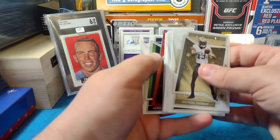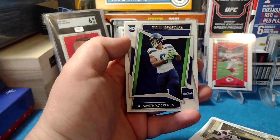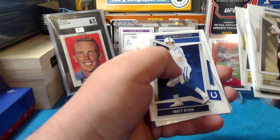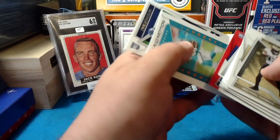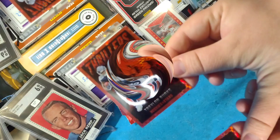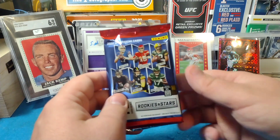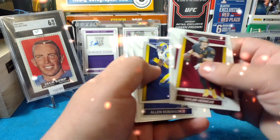I just seen it by mistake — Treylon Burks Thrillers red plaid! Got a Kenneth Walker rookie, that's good. Just burning through these real quick, there's still a red in here. Alec Pierce. Tyreek Hill. There's the Walker again. Those red plaid Thrillers are really cool looking cards. Mahomes probably didn't sign anything in here, but that would have been crazy. Taylor Heinicke.